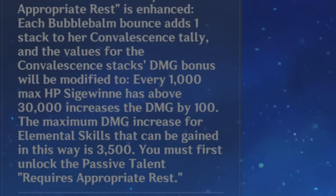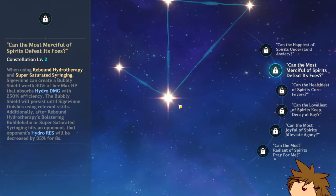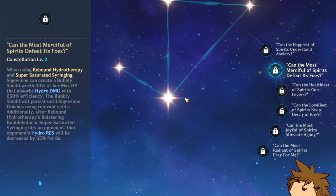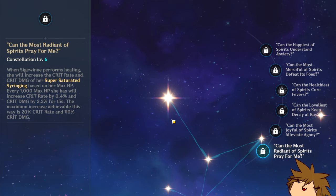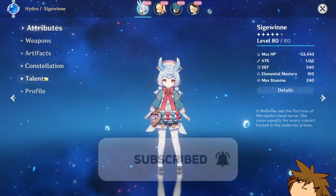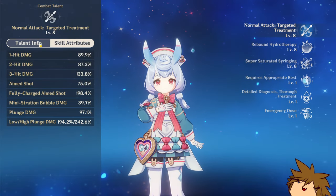With constellation one you get a little bit more damage bonus for your elemental skill, and with constellation two you gain a shield and decrease hydro resistance. I feel like that should have been part of her actual kit — that would have made her much better. C6 gives a little bit more damage thanks to extra cryo crit damage, but that's pretty much it.